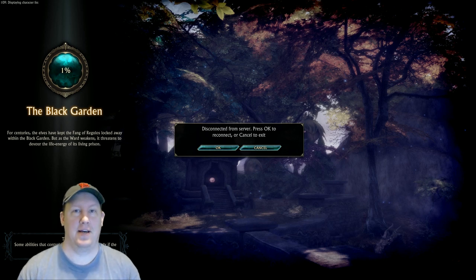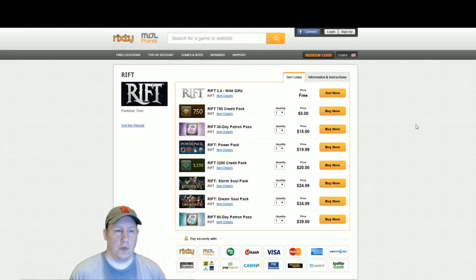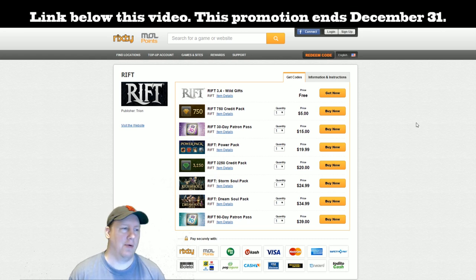One of the big websites that Rift has worked with in the past is a website or company named Rickste, and it was a way to purchase credits in the game — Rex or something like that. Whenever I seen this promotion that this website was doing, I was thinking, well, it is a trusted site for the Rift community because Rift has worked with these guys before. So I went ahead and checked it out, and sure enough right at the top it has a Wild's Gift package for free.